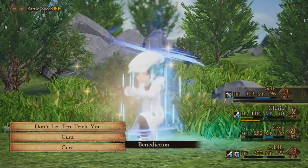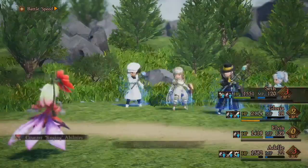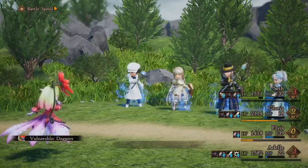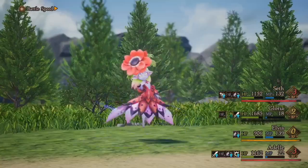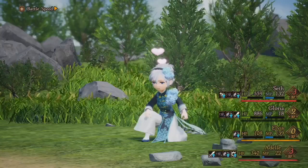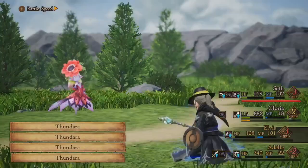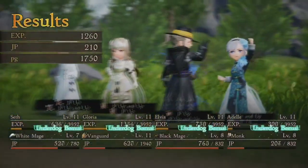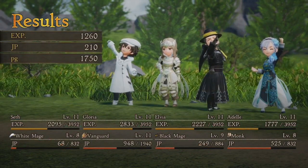Benediction into double Cura gets everybody practically to full. Then the Bard ability reduces my damage - and there are three people getting charmed at once, which is terrible timing. Another Black Wind hits and everyone takes a lot of damage. Gloria can't take a turn because she's charmed. Another Black Wind - not looking good at all. But thankfully I can just focus the boss because they're nearly out of HP, and that finishes it. That fight is so difficult.